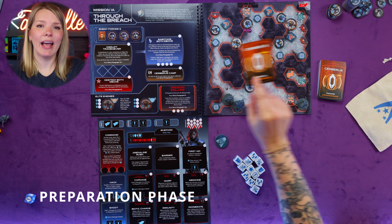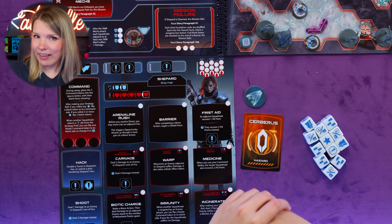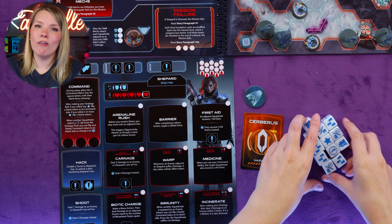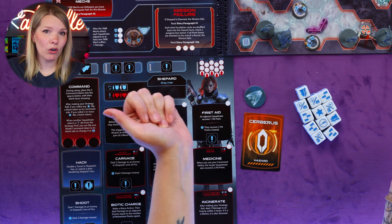Let's start with the preparation phase. First, draw a hazard card for each squad mate and place it face down next to their sheet without looking at it. If a squad mate is downed, no hazard card is drawn for them. Then the on point player takes the 12 strategy dice to form the strategy pool. It's possible that some dice are locked by a downed squad mate, which would reduce the size of the overall strategy pool.